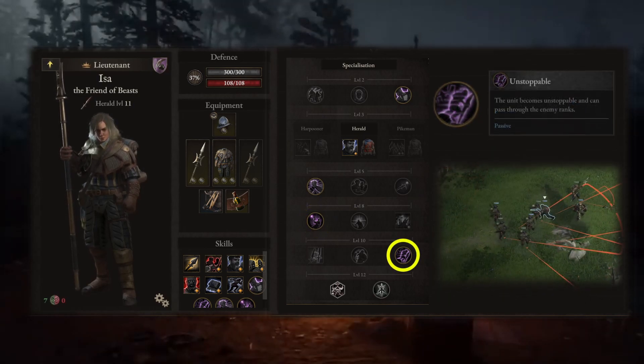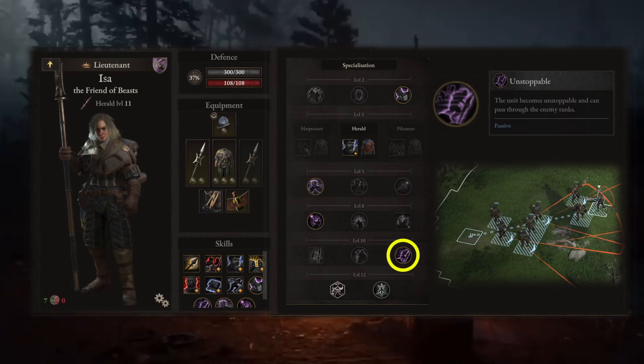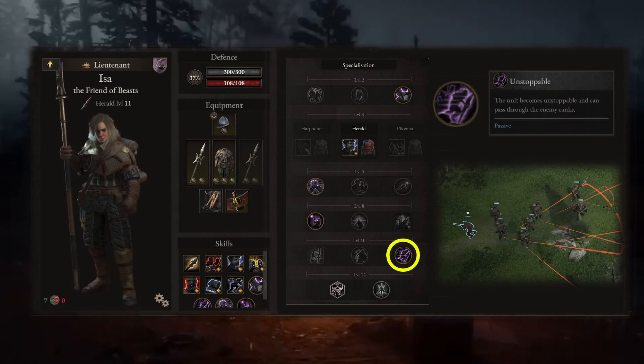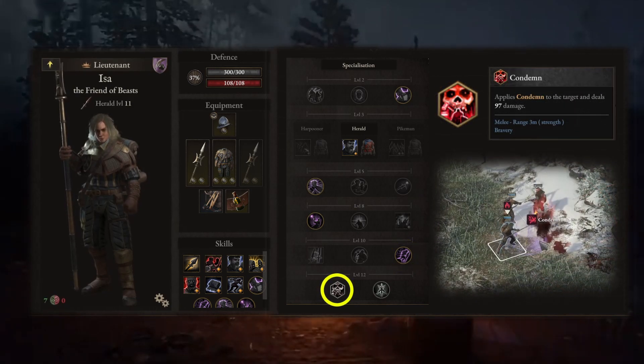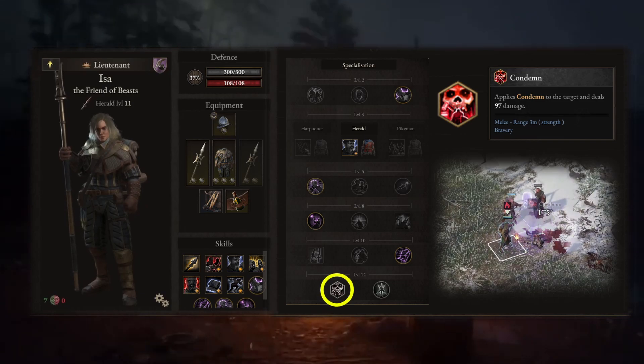The level 10 unstoppable skill in combination with the galvanizing shout from the helmet gives you the possibility to roam all around the field without being blocked by enemies nor by allies. Last we have Condemn. This skill deals some damage and marks the enemy, and once the target dies you get 5 valor points.